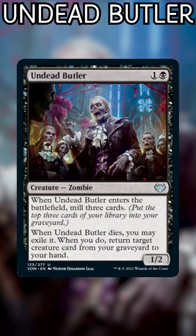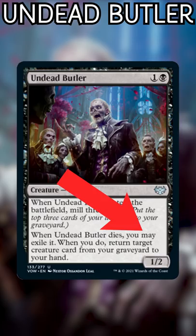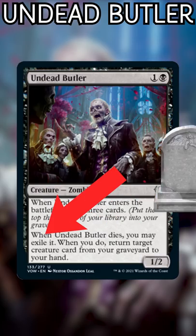When it dies, there's a trigger to exile it, so you'll still get any dies triggers from things like Blood Artist and Midnight Reaper. It's also a may ability, so you don't even have to exile it if you'd rather have it in your graveyard.